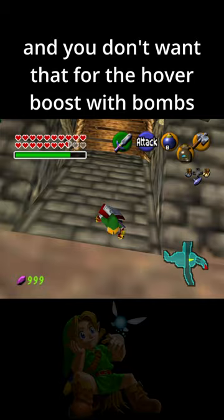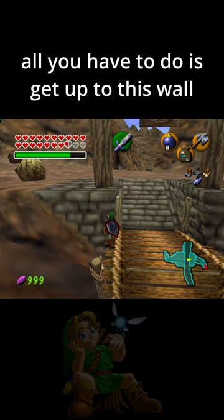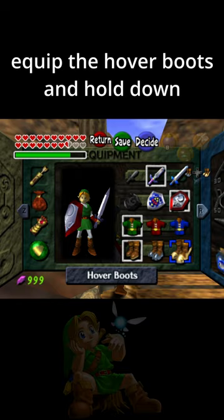But you can still do the hover boost with the hammer. All you have to do is get up to this wall and swing at it. On this frame, flip the hover boots and hold down. And then you'll make it to the other side.